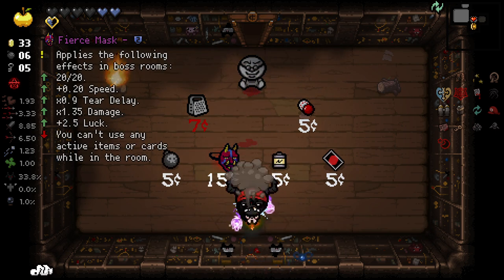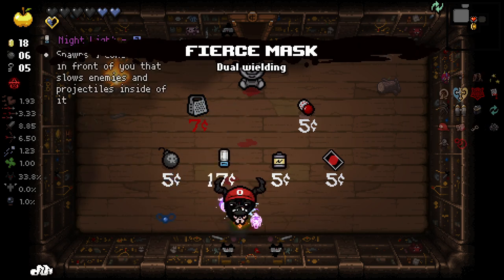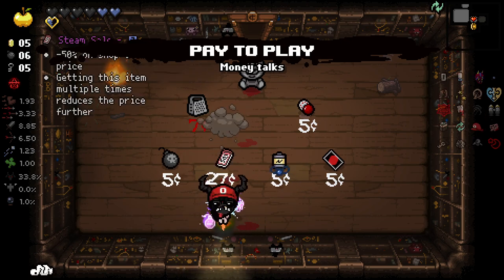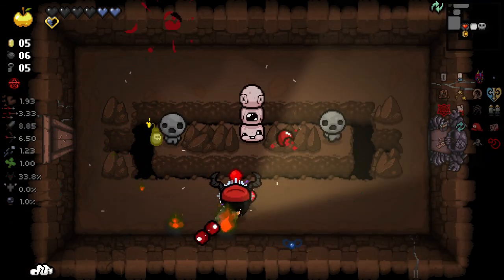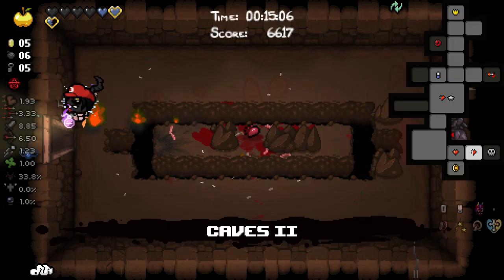We got the Fierce Mask — applies the following effects in boss rooms: 20/20. You can't use any active items or cards. Okay, that's amazing. We buy that and then we buy that. Steam Sale — you had to do it to me, did you? This Fierce Mask thing's really good. It's what Soul should be.